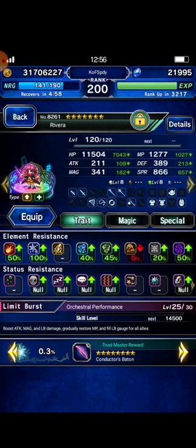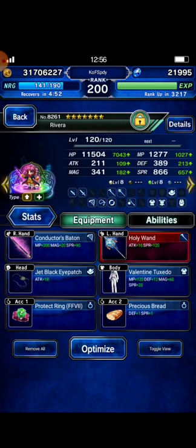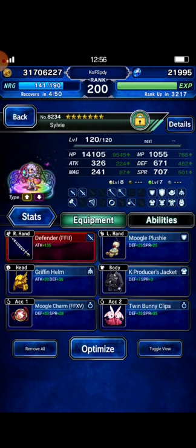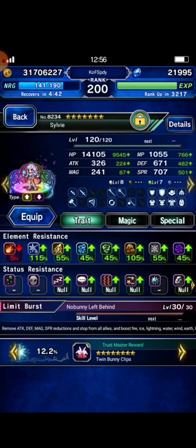And I bring Rivera. Next I bring Sylvie as my full evasion auto provoke tanker, built with 115% Ice Resistance. So let's get started — I'm really curious about how powerful Fran is.